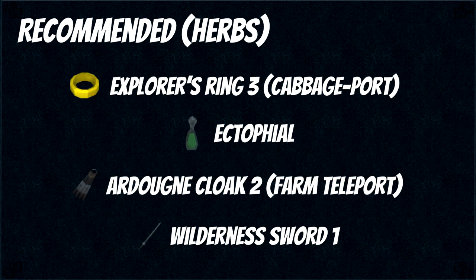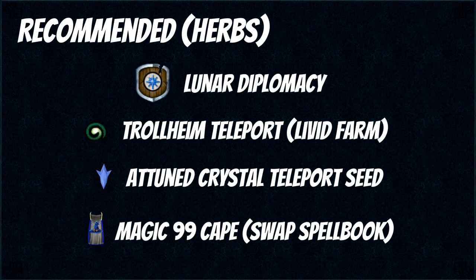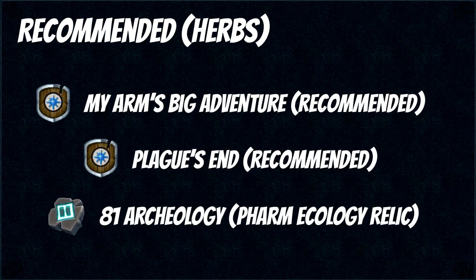So what do you need to efficiently do herb runs? You need Explorer's Ring 3 at least for the cabbage port, an Ectophile, Ardougne cloak 2 for the farm teleport, and Wilderness Sword 1. You need Lunar Diplomacy and to unlock the Trollheim teleport spell from Livid Farm to get directly to the patch. Then the attuned crystal seed, which you can make using 4,000 harmonic dust and a regular crystal teleport seed — this gives you infinite charges. A 99 magic cape is really nice so you can swap spellbooks at a bank and use your Trollheim teleport spell. And finally My Arm's Big Adventure to unlock the Trollheim patch, Plague's End to unlock the Crwys patch, and 81 Archaeology along with a farming ecology relic which makes your herbs never die.